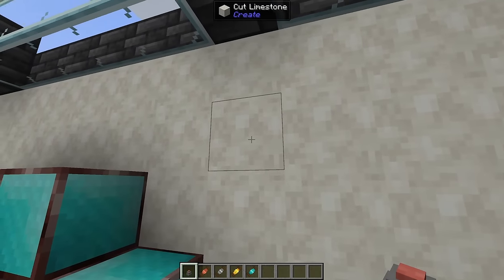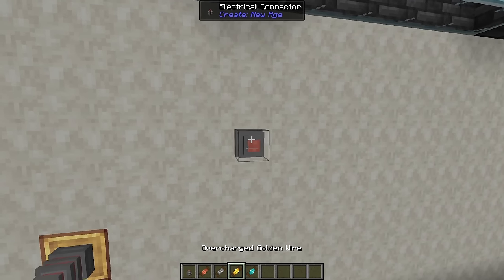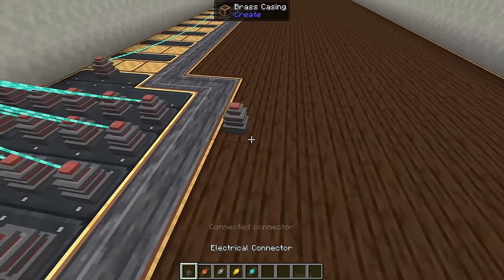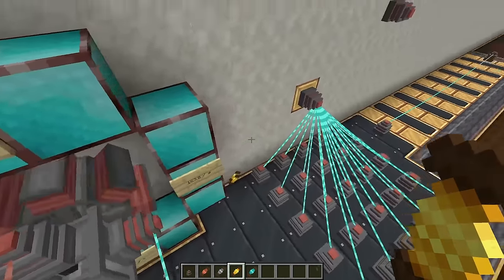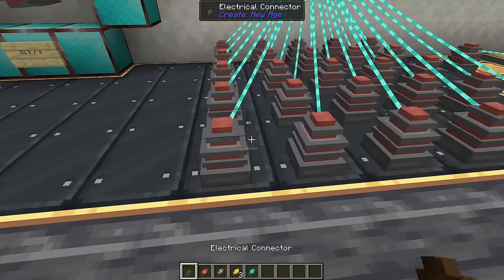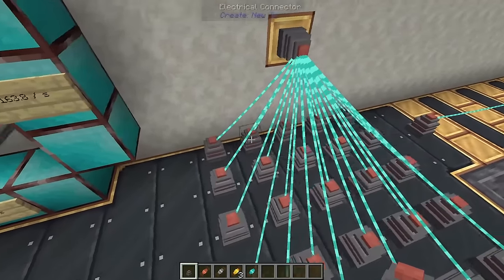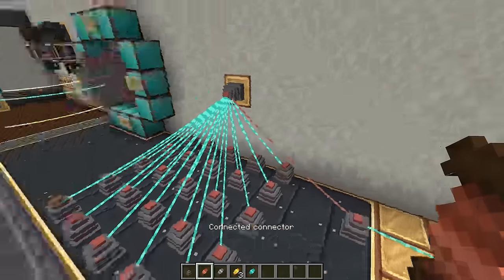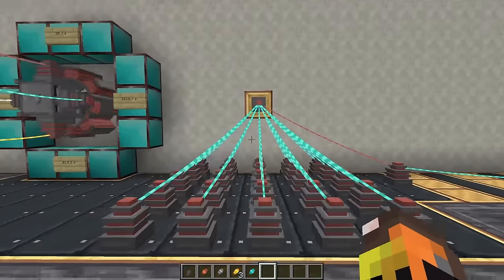Placing wire is easy: put down an electrical connector, place a second one, then use any wire to connect them. You can connect the same connector from multiple places. If one connector is broken, all connections drop and the wire is returned to you. I'm not sure what the maximum connections per connector is — I have 25 connections here and can still add more.